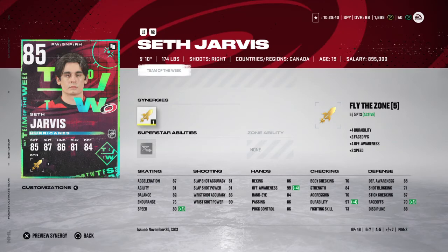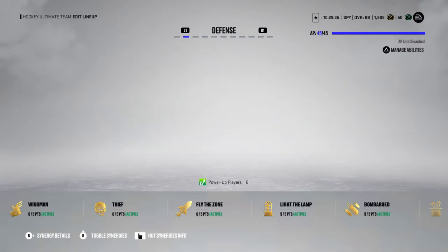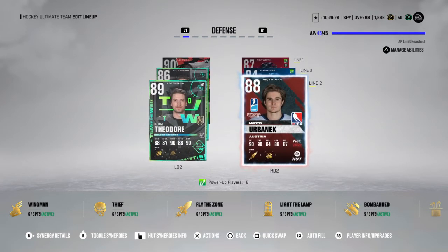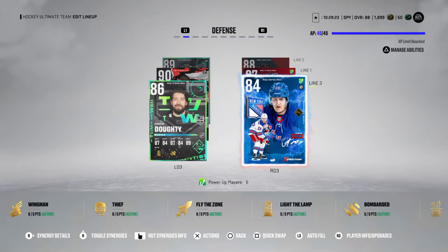Jarvis's face-offs are like 72 — they're 70 but up to 72 with the boost — so it's not bad but it's not the best. On defense we got Alexiev at 90, Carlson at 87, Martin Erbank at 88, Shay Theodore at 89, and Adam Fox at 84.